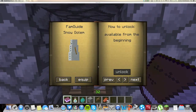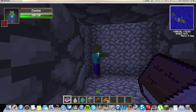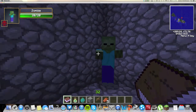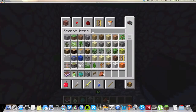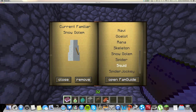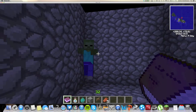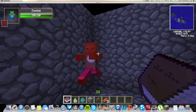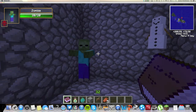Next on our list is the snow golem. This helper is free, so you don't have to have any XP. What this does is he attacks mobs with snowballs. As you can see, I have the snow golem attached and he should be attacking. Let me re-equip him — there he goes. He's attacking him with snowballs. It's supposed to do one damage. I don't know why the zombie's not visibly taking damage, but it says it's supposed to take one damage, so just trust me on that.